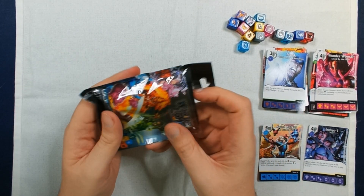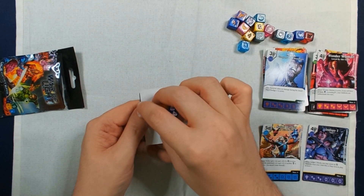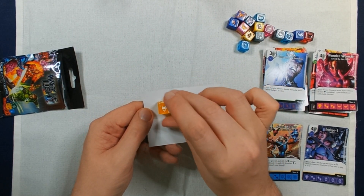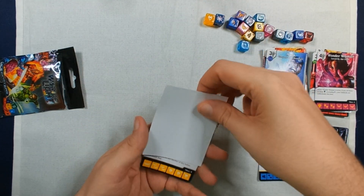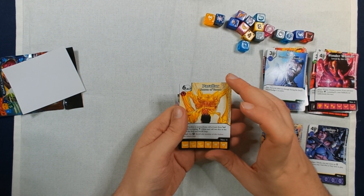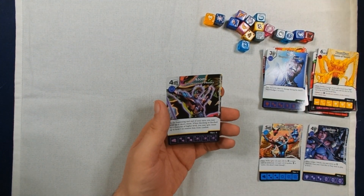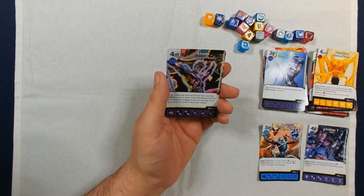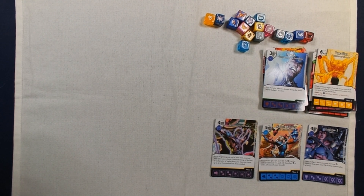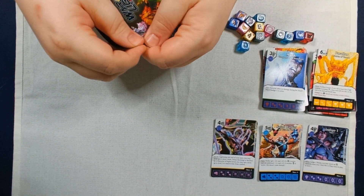For once I pulled Wonder Woman. We have another Atom and I believe that's a Parallax — I believe so too. We have a common Parallax and we have a rare Atom, Professor of Physics, purple lantern. Doing good on the rarities.